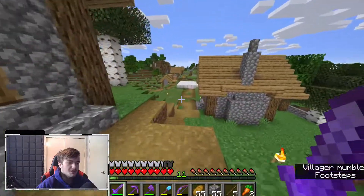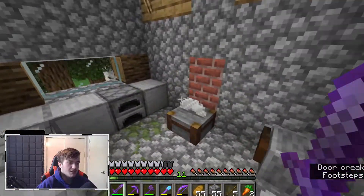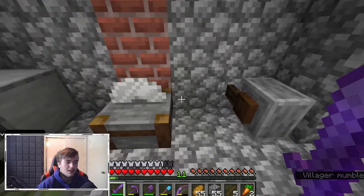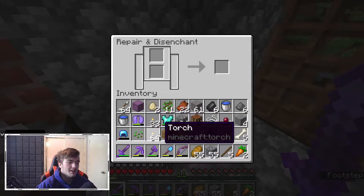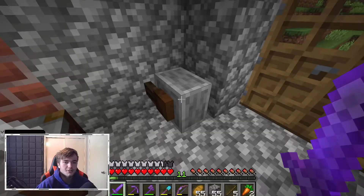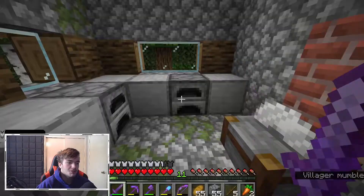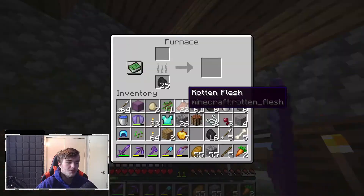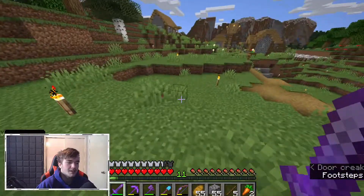Since we're right next to it, I'll show you guys the smelting house. In here I have a stone cutter so we can make slabs, chiseled stone, and all that. I have my repair station — it's more of a disenchanter, I never use it just for repairing. And I have furnaces in here which I use to cook ores and food. You can see our netherite scrap in there too.